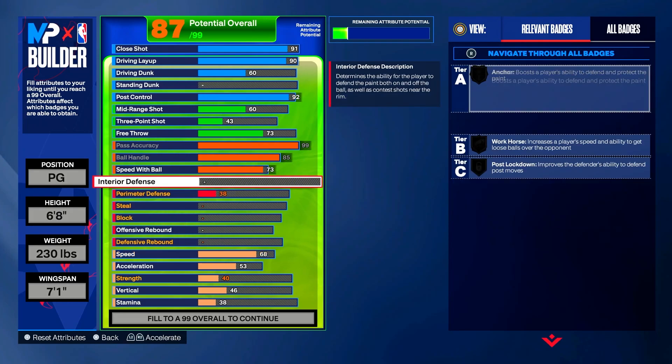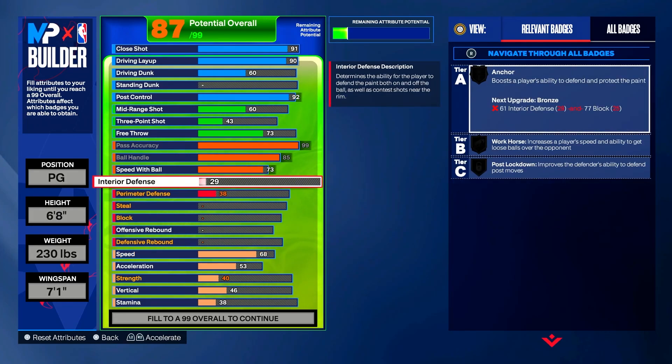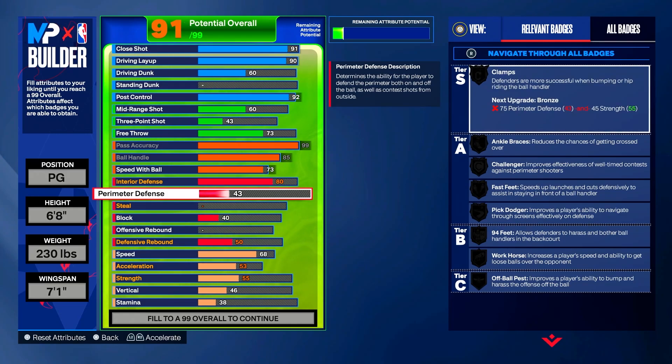Now let's move to defense. Put interior defense up to 80, and slide down to perimeter defense and put that up to 80 as well. Having perimeter defense at 80 gives you Bronze Clamps, Silver Ankle Braces, Bronze Challenger, Bronze Pick Dodger, and Gold Off-Ball Pass.